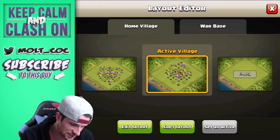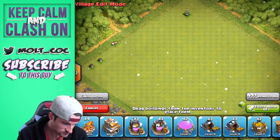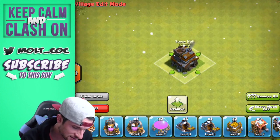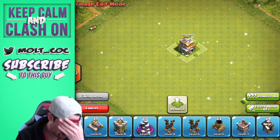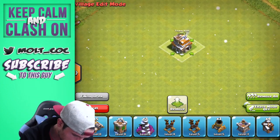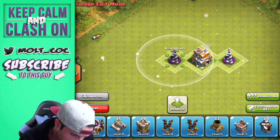We're gonna go ahead and edit this layout, remove all, and see how we can do this. We definitely want to protect our Town Hall obviously if we're gonna be trophy pushing — we'll put that right there — and then we want to protect some of our elixir as well, but we really want to protect our Town Hall. We'll put our Wizard Towers right next to it.